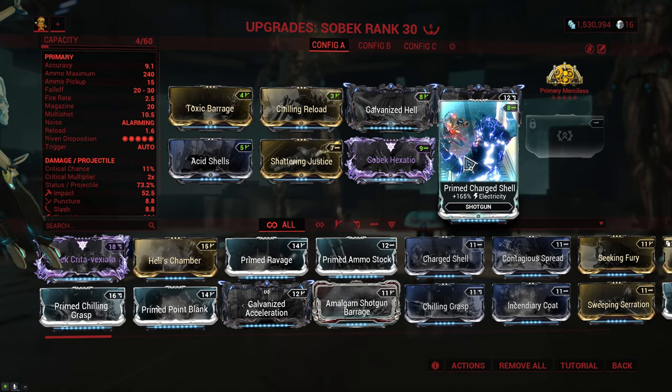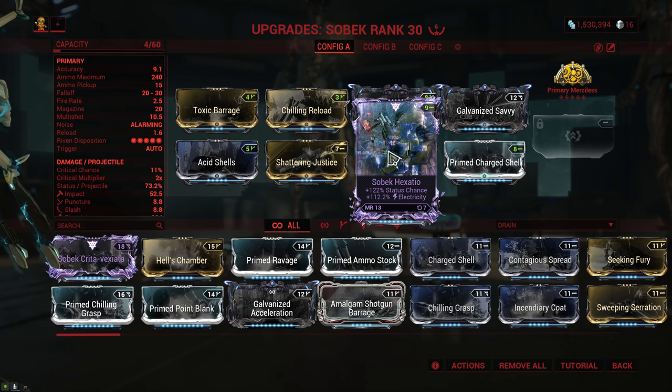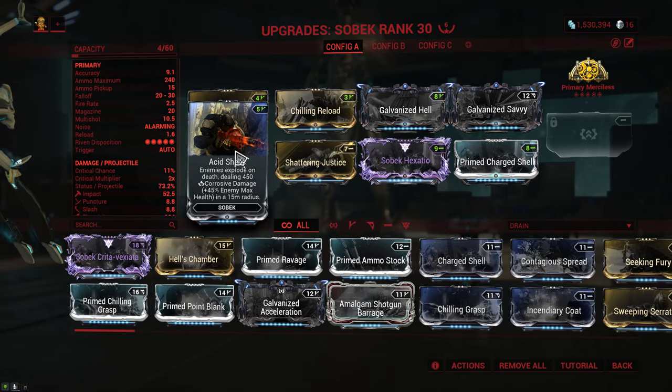We invest heavily into electricity with Prime Charge Shell and, in my case, the Riven, which gives status chance and electricity damage. If you don't have a Riven, simply use the appropriate faction mod. And then we top it all off with Scattering Justice for status chance and the justice effect for a bit of extra AOE, as well as Acid Shells.